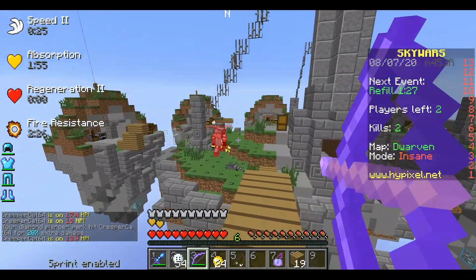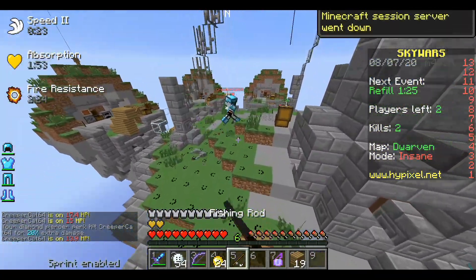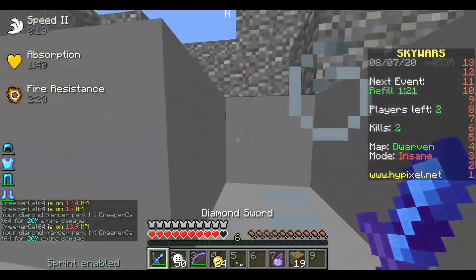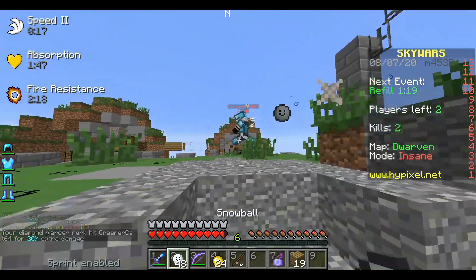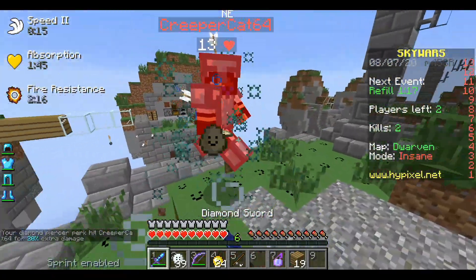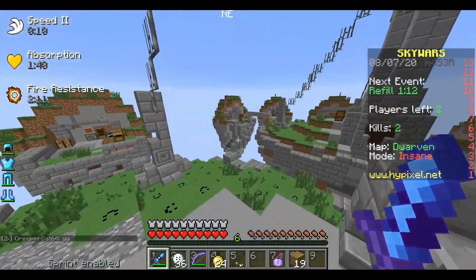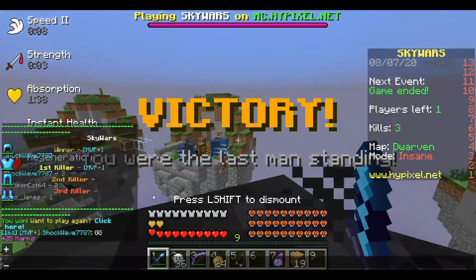Did you just seriously try to throw poison on me? Am I seriously wrecking you right now? Double silverfish — go, go, go! Double silverfish attack! Let me just throw my snowballs at them. Die! They're dead. People are taking like a gazillion blocks and knockback this round — I don't know why, but we won.